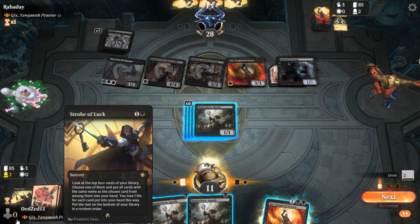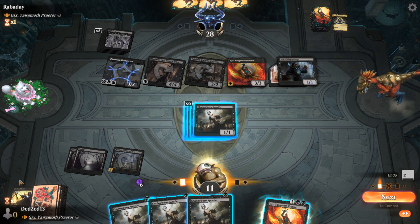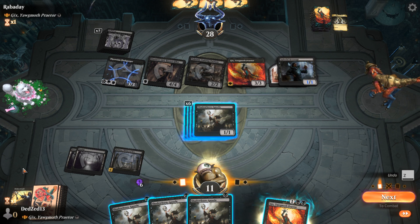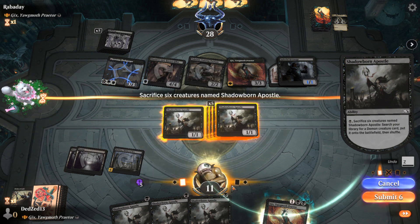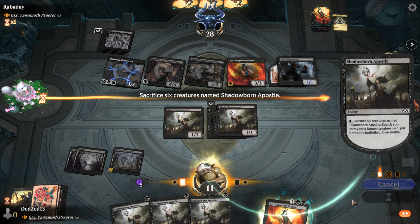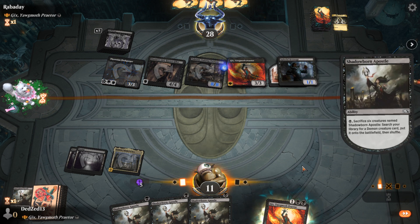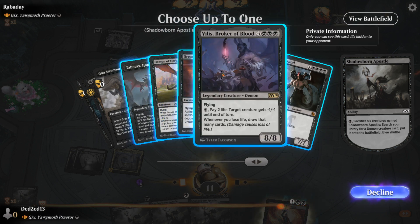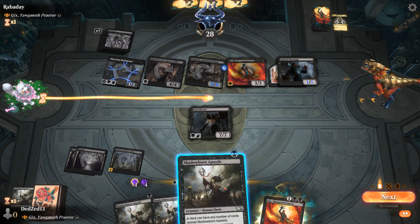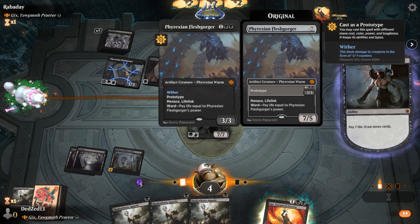Griselbrand — we're going to draw seven and then find removal. I could make a couple of demons which isn't bad, but I think Griselbrand is it. I just no-way survive otherwise. Drawing seven cards is gonna be fun at least. I completely forgot he does that but that's fine. This doesn't kill anything; I could sack to make more 6/6s but I don't really want to be paying life since I don't have much to work with. Let's go Griselbrand, draw seven — I need to find a lot of removal. Oh, Flashcard — you have to pay life. Get out.